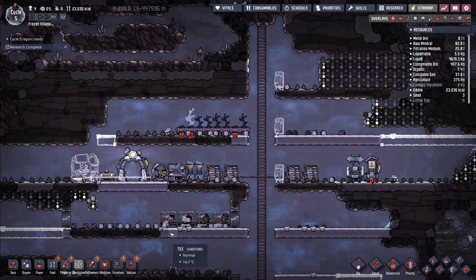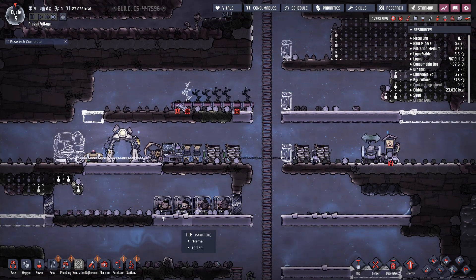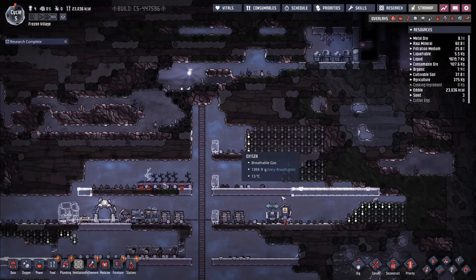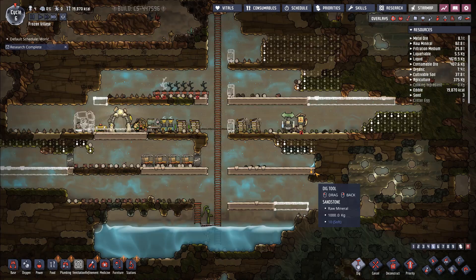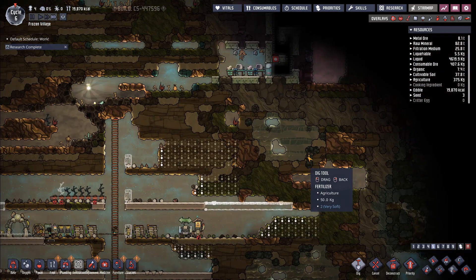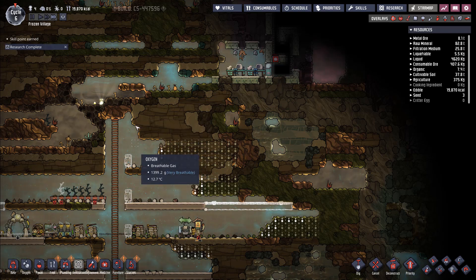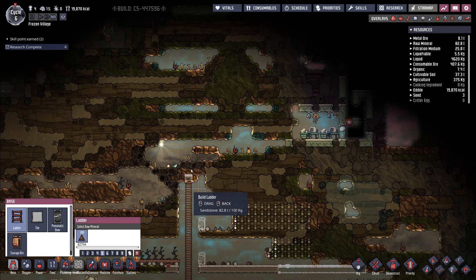They finally built Ari's bed — Ari is now sleeping with the rest of the dupes. Where are all those mealwood seeds? There's bristle blossom — oh, there's mealwood up there. We could probably dig up to that area — that's not a whole lot of carbon dioxide, so yeah, let's dig up and definitely dig all of that out.